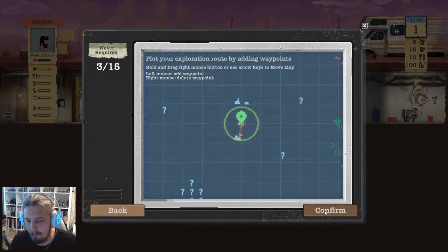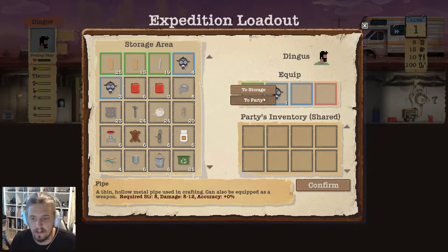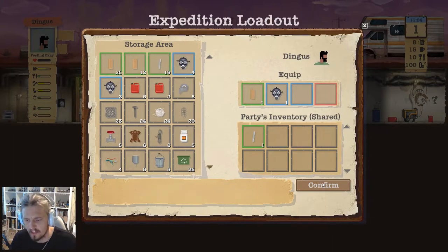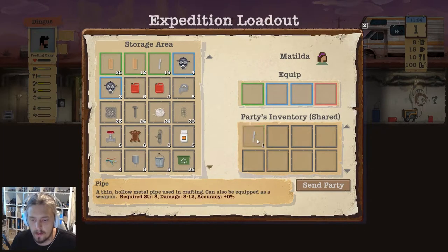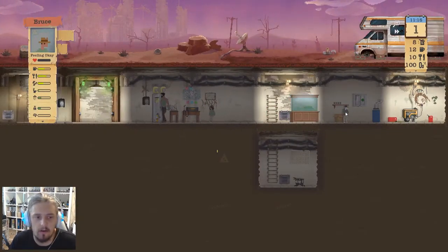You can send them out on expeditions like this. You drop waypoints with the left mouse button and it tells you how much water is required. When they get to these places, they'll look around and usually find stuff to use. I'm going to send them off to this farm — it's gonna cost me three water, which is okay. I'll equip a mask. The wood requires strength 10, damage 10 to 14. Matilda can use the pipe — strength 8, damage 8 to 12, plus gas masks for the toxic wasteland.